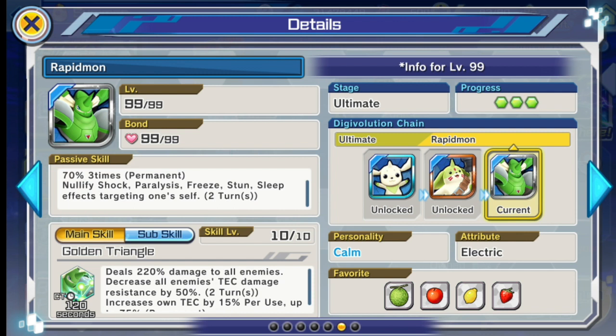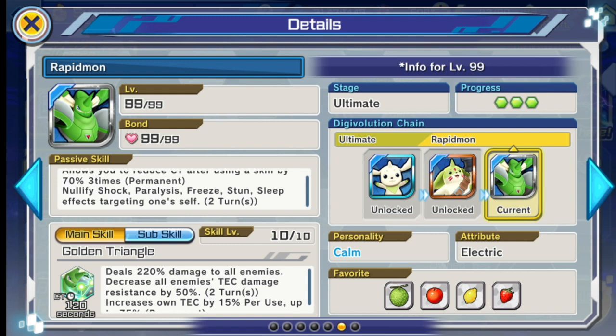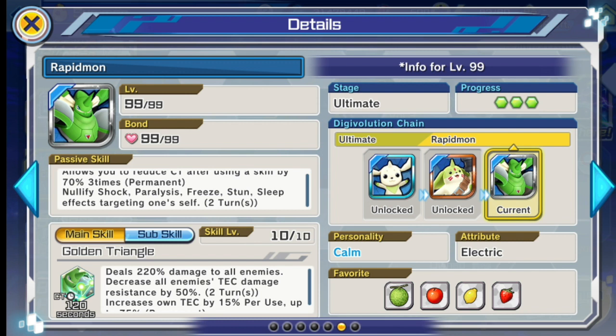I think the 70% cool time reduction is just for Rapidmon himself, though it might still be good for additional attacks. Let me know in the comments if you use Rapidmon. Either way, 70% three times is a huge decrease. Another great thing about Rapidmon is it has the highest decrease in tech damage resistance in the game so far — 50% — which will allow you to deal more damage in clash battles and maybe even Battle Park, with an increase for one-on-one.